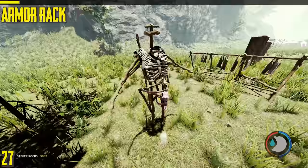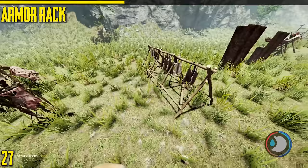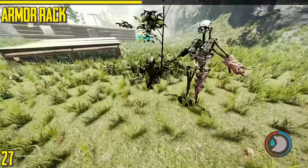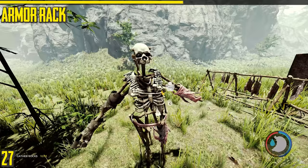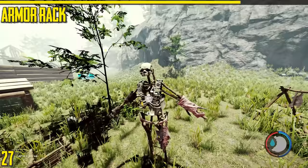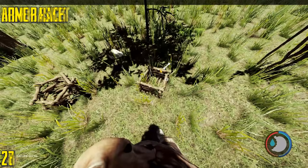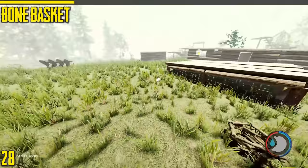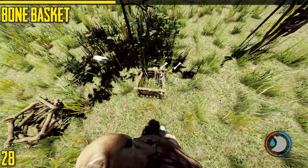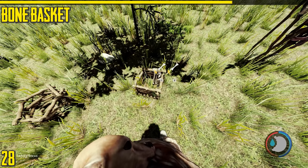Next is the armor rack. It holds bone armor, regular armor, mutant armor, lizard armor, and stealth armor. It also holds lizard skin but it's cheaper to build the skin rack than the armor rack. It can be useful — say if you're in a cave killing a lot of cannibals, you'll often fill up on bones and bone armor, so it's good to store for later. Next is the bone basket — it just holds bones. It can be placed on higher surfaces like tables and is very useful because you can only carry 15 bones at a time. It's a good idea to put it next to a fire so when you chuck cannibal bodies on it to get bones you can store them straight away.